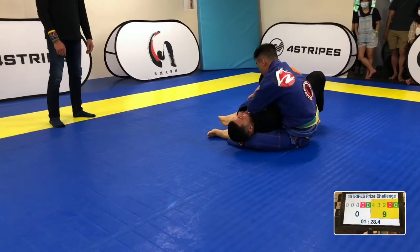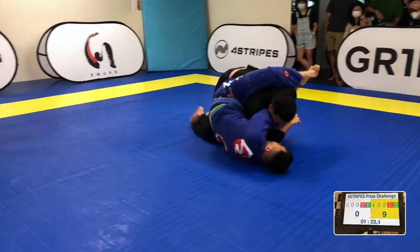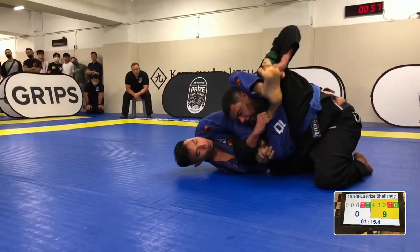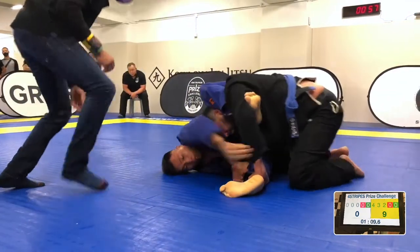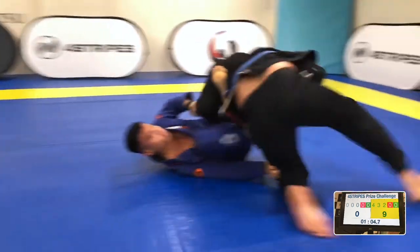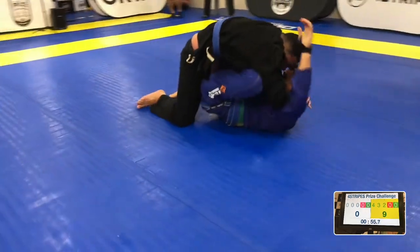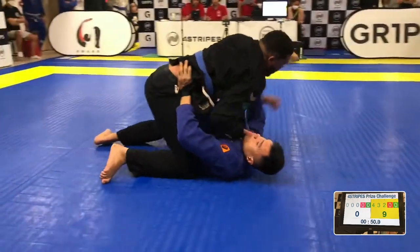He's got the triangle setup — one minute left. Ho Janan's got nine points. He's got a collar grip in — actually he does not have the collar grip, but he still has the arm. There's a sweep — Gregory's getting on top. Gregory's gotta finish with a submission.